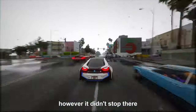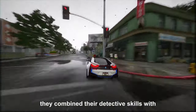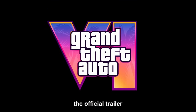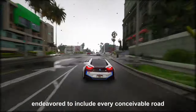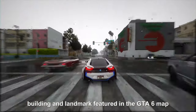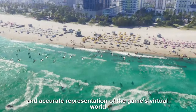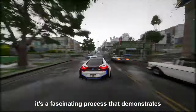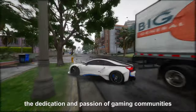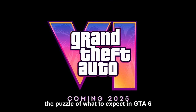This detective work allowed them to gauge distances and plot out the relative positioning of places within the game world. The community didn't solely rely on leaked footage — they combined their detective skills with the official trailer, using a blend of educated guesses and hard data to endeavor to include every conceivable road, building, and landmark featured in the GTA 6 map. The goal: to create a comprehensive and accurate representation of the game's virtual world based on all available information.